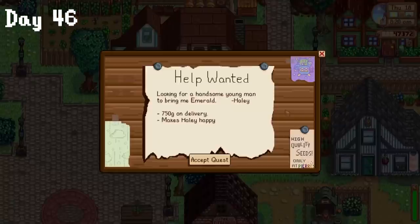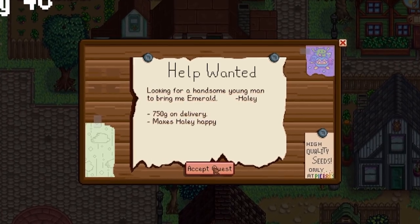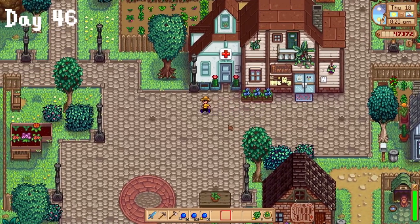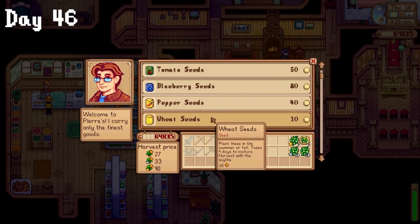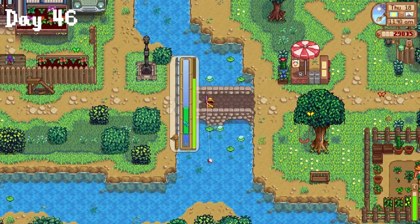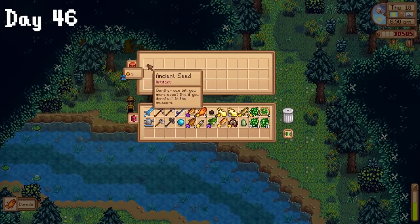I also got fishing level 10 or something I guess. On day 46, I was presented with a quest to help Haley get an emerald. Considering I hate Haley and everything she stands for — would I accept the quest? Yes. 750 gold is 750 gold. After that, I quickly sold my blueberries and realized I was an idiot: I'd been saving for 50k gold for the greenhouse upgrade from Joja, not realizing it was only 35k gold. I fished the rest of the day trying to make the money back, and got a tiny bit lucky — found an ancient seed.